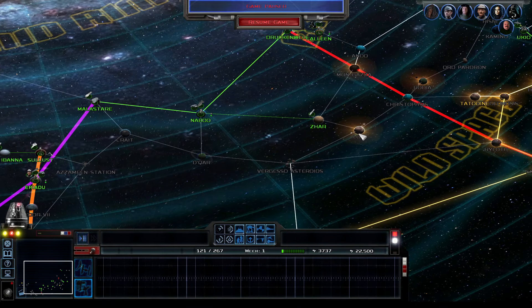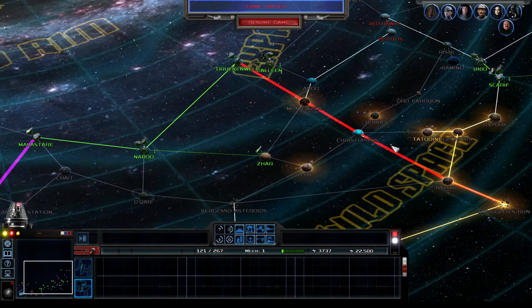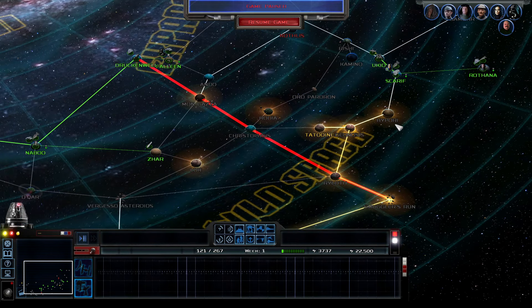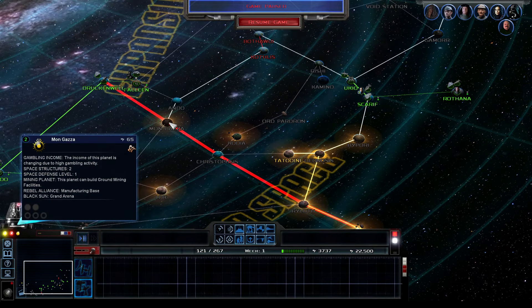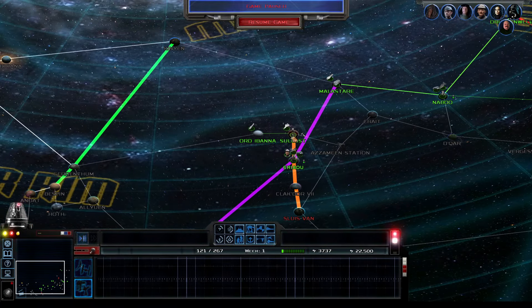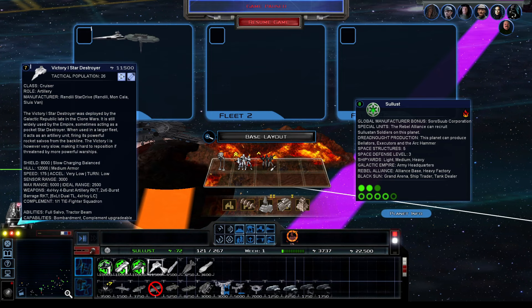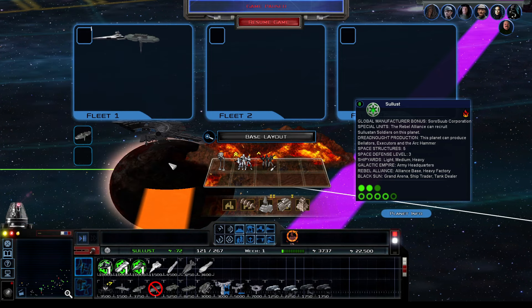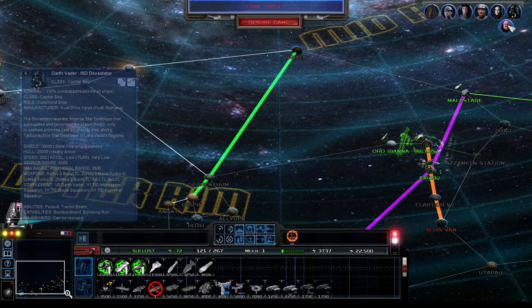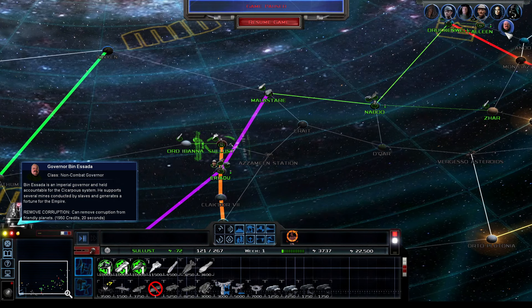Is this corrupt? There's also basically the Hutts, the Black Sun — I think they control all the glowing planets. It looks like there are symbols there. I don't think we're going to want to spam a lot of huge Star Destroyers at 11,500. We don't even have the Imperial Star Destroyer. Let's try and find any economic guys. That's just an anti-corruption dude, and it costs like 2,000 credits to do corruption, so that's crazy.